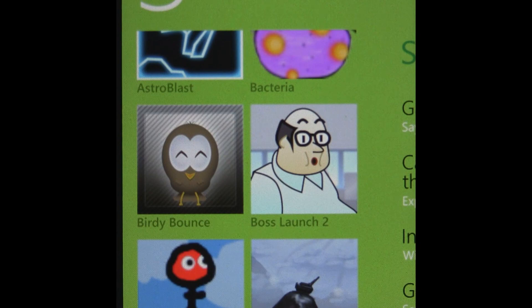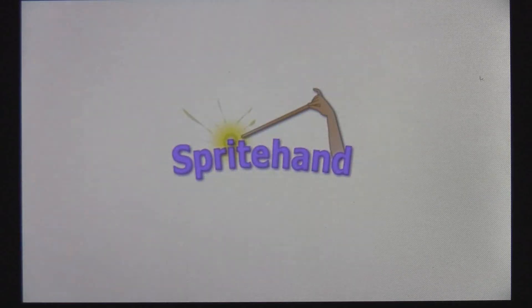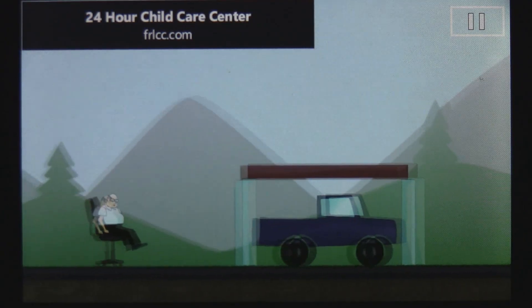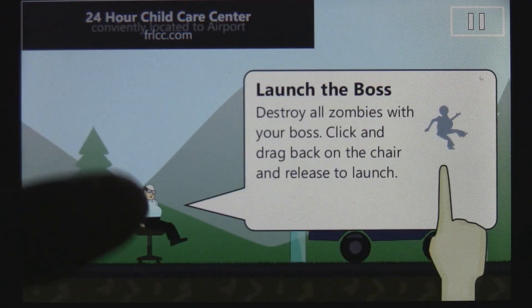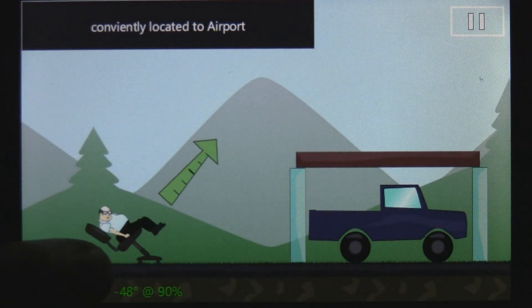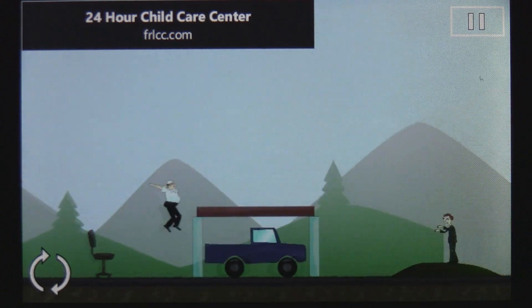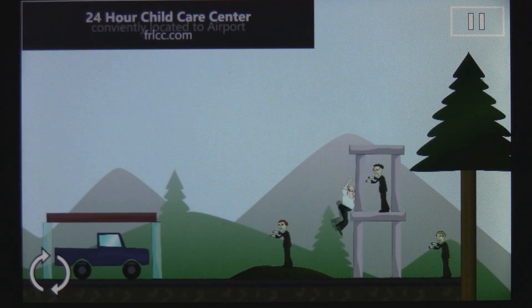This is a Windows Phone 7 game review of Boss Launch 2, which is a free game in the marketplace. Boss Launch 2 is basically just another Angry Birds clone, but it is pretty unique. You have your boss here and he's in a chair, and you can pull him back and sling him at the zombies in order to attack and kill them.